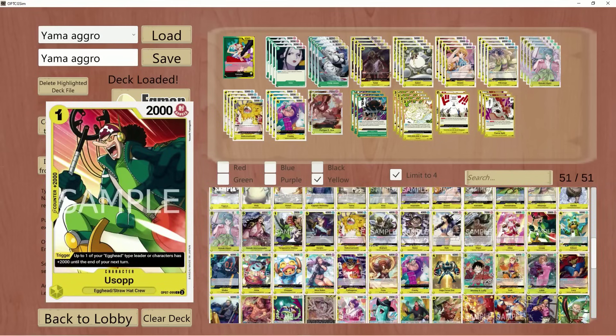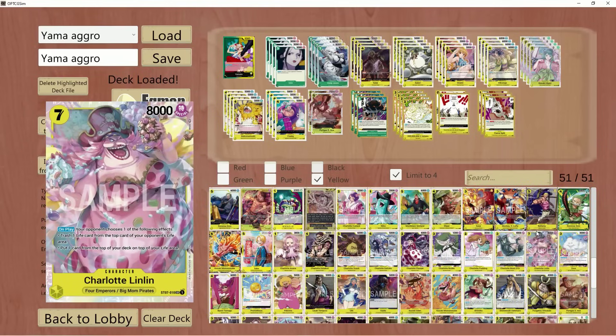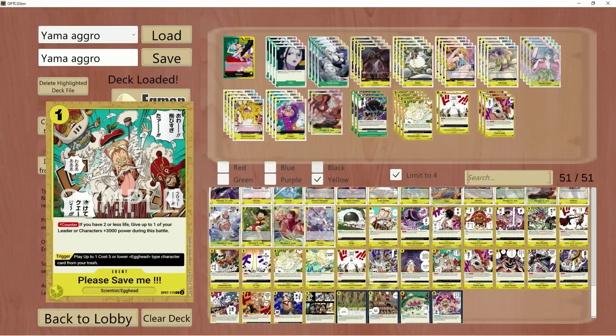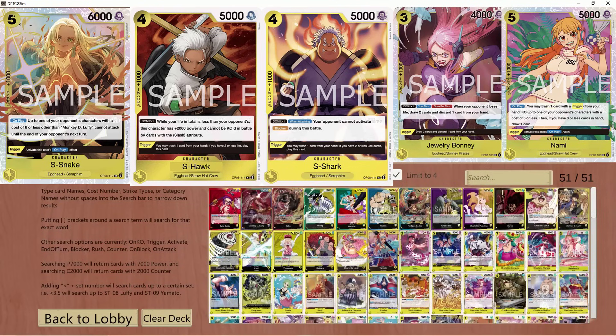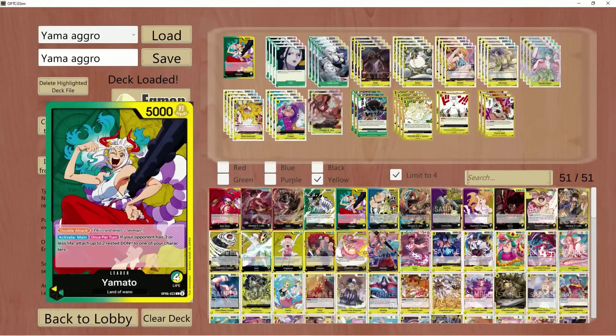Yamato can be built numerous different ways — there's gonna be a build out there for everybody, from aggro to trigger-happy to Wano package to fishman package — I've done them all. Every new set that comes out there's going to be new cards that make this deck even better. In OP08 we gain access to a lot of brand new cards — yes I will be showcasing OP08 variations of Yamato on the channel as well, including the Seraphim and all that sort of thing. S-Snake is going to do this deck very very well.